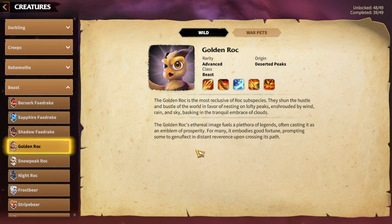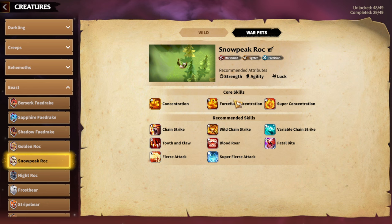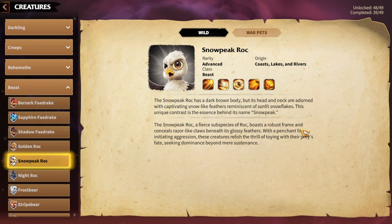If you are playing as Cavalry, you'd want Golden Rock in your Warped collection. Next is Snowpeak Rock. As a Marksman main from day one in Call of Dragons, I know more about Marksman Warpeds than any other. In my opinion, Snowpeak Rock is especially good with the Niko and Kinara hero pair — not only for the legion physical attack percentage bonus, but most importantly, the 30% chance to deal damage to the target legion when inflicting defense break. Niko and Kinara is all about defense break: Niko's first skill has defense break, Kinara's Awakening skill has synergy with defense break, and Niko's Awakening skill does too. That's why Snowpeak Rock is the best Warped for Niko and Kinara.